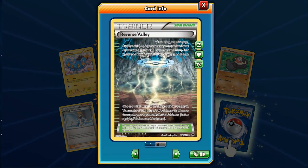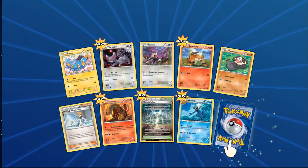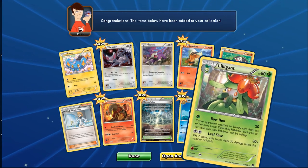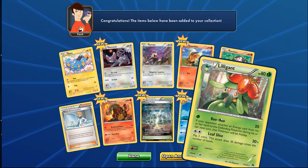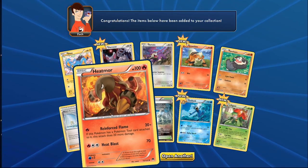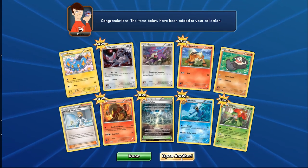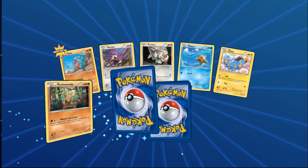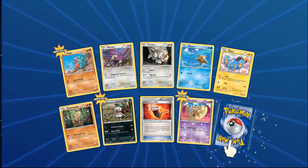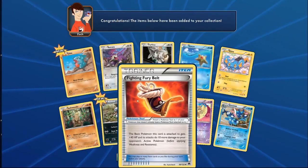Two rares in this pack — Golduck and then our first EX... it's Marowak! So we watched the booster box opening live and haven't seen any Electivire yet. No droughts though — we did get a Greninja Break earlier. Another Greninja here makes two copies, two more to go.